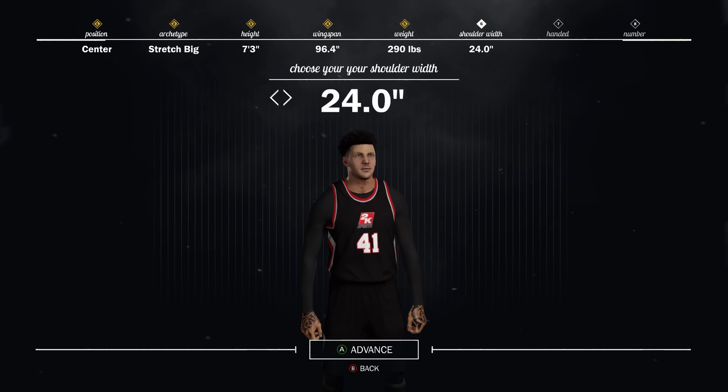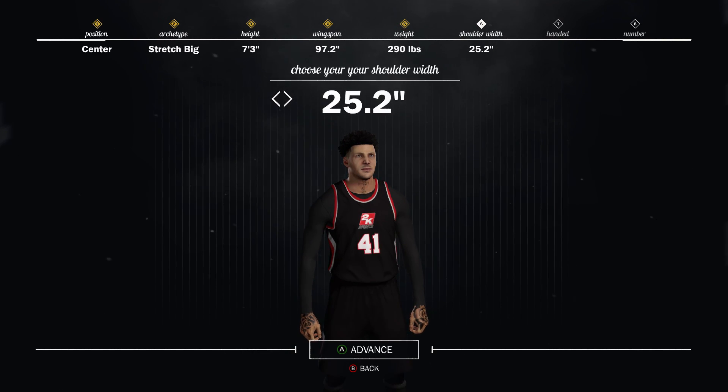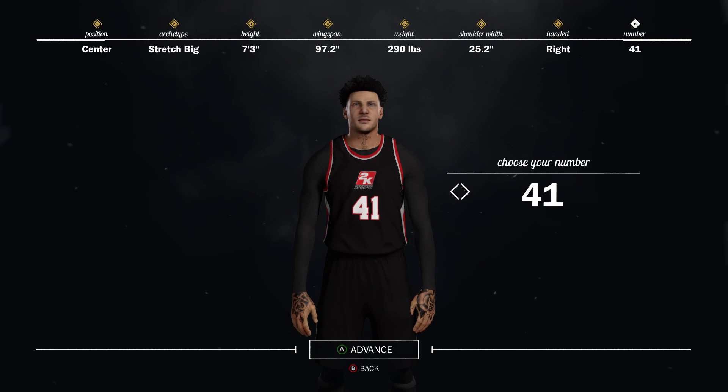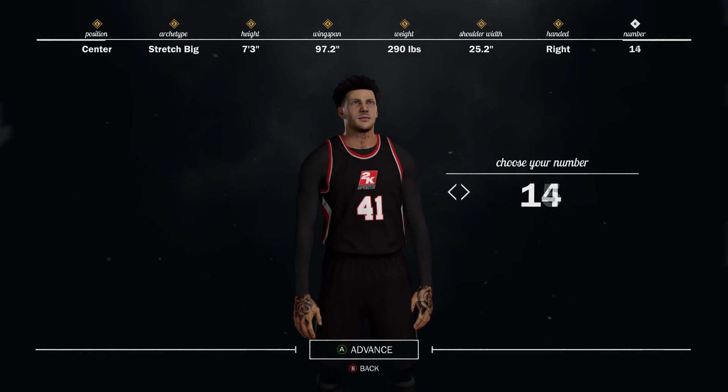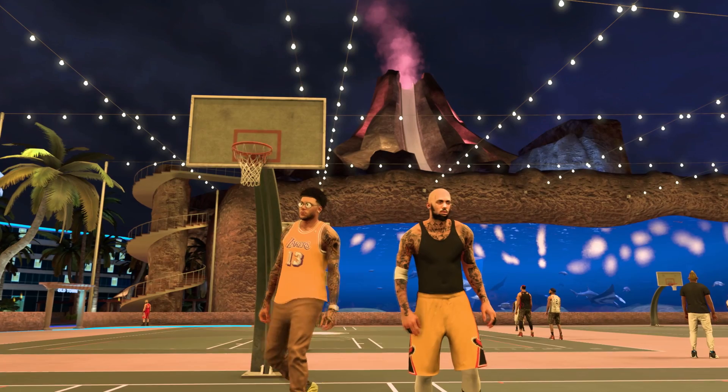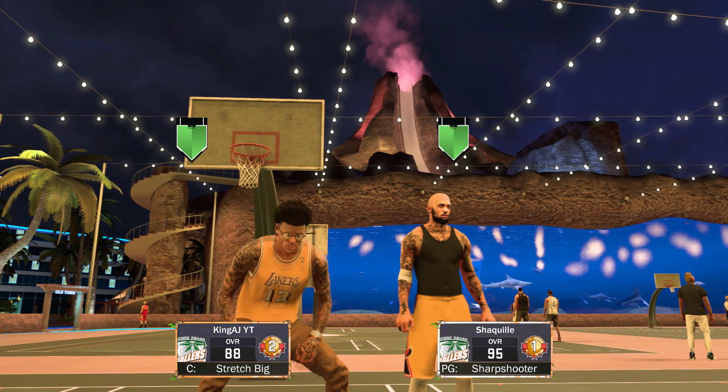When you're working on the attributes, don't forget to max out the rebounding, because I know some people have trouble knowing what to put up. When you got all that VC you'll know what to put up, so just copy those steps right there.